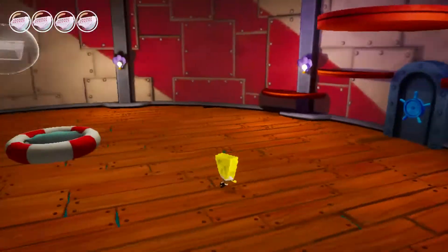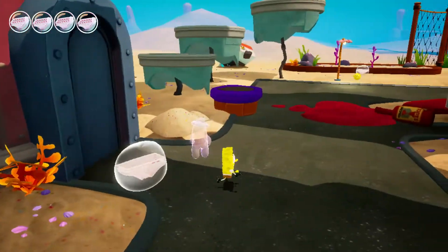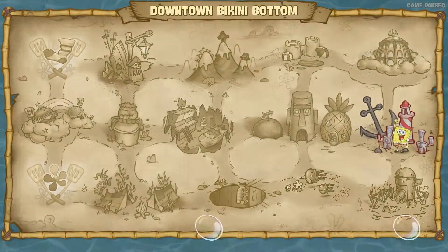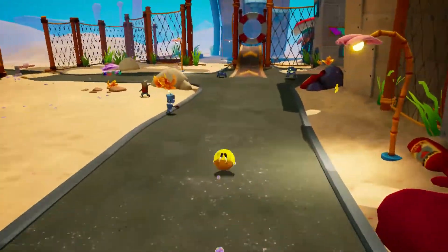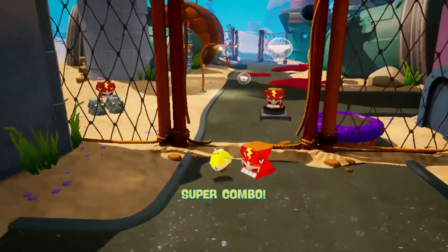Thank God SpongeBob's immune to fall damage. And once we head outside, we find out that we are right next to the house of the cruel people who just wanted to protect their property. As you can see, Bubble Buddy was standing right outside. Eight out of nine socks. I was wondering — did I seriously miss another golden spatula? No, that was the one that said come back with a cruise bubble. Anyways, let's roll, roll, rolly sponge all the way back to Mrs. Puff.